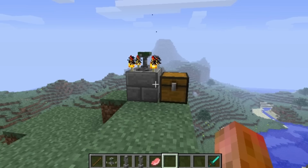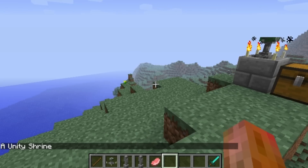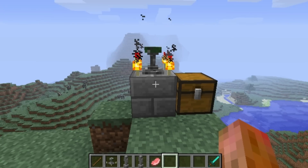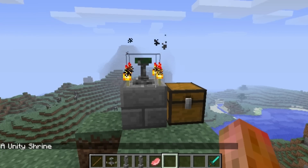The first thing you're going to want to do is find one of these — it's called a Unity Shrine. These spawn randomly all over the world and they're pretty common. I've found a few and I'm pretty much right next to where I spawned. So that's the first thing you're going to need to do: find one of these Unity Shrines.